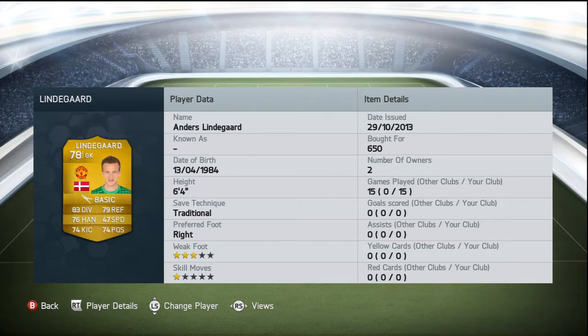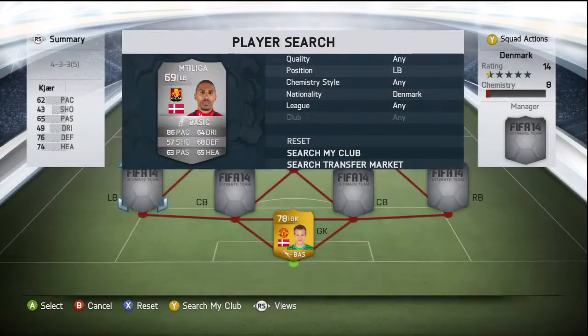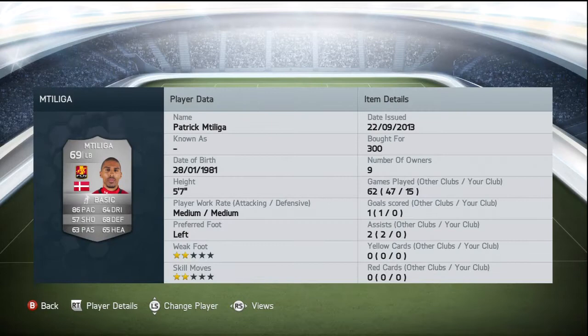Moving on to left back, we've got Mtiliga - I'm not sure how to pronounce that. He plays for FC Northland in the Superliga. We picked him up for 300 coins and his standout stat - the only reason we bought him - is basically because he's got 86 pace. He does also have 86 defending, 85 heading, 64 dribbling, and 63 passing, but pace is the only reason we got him.